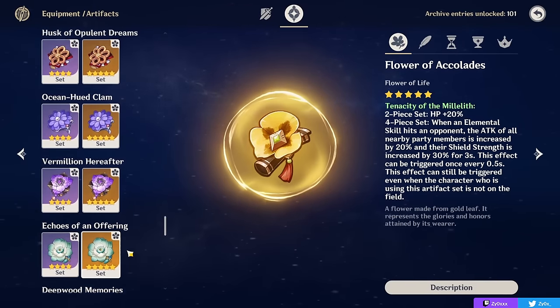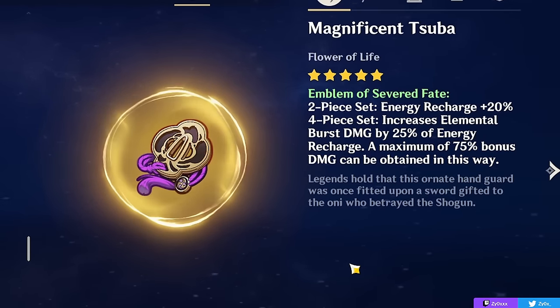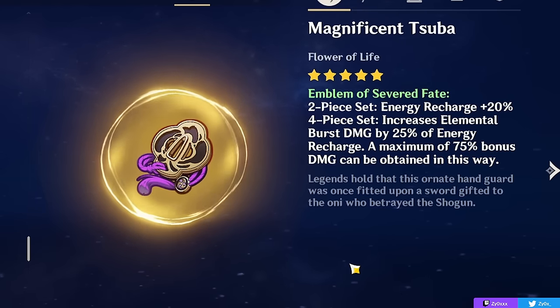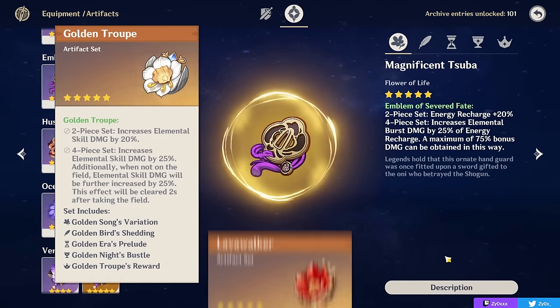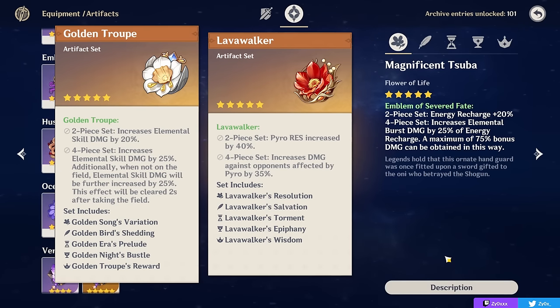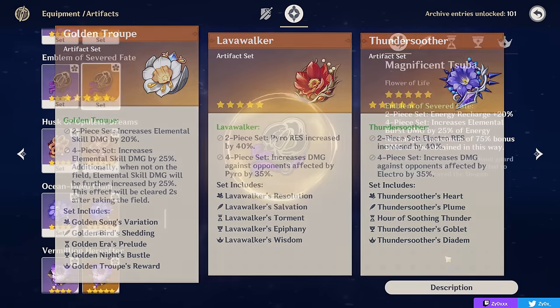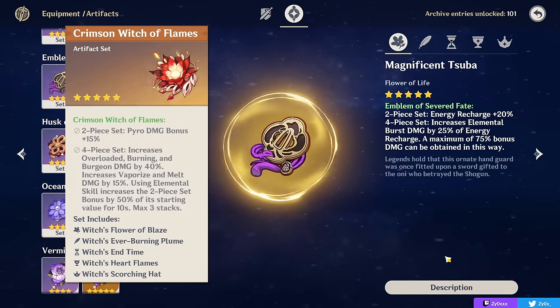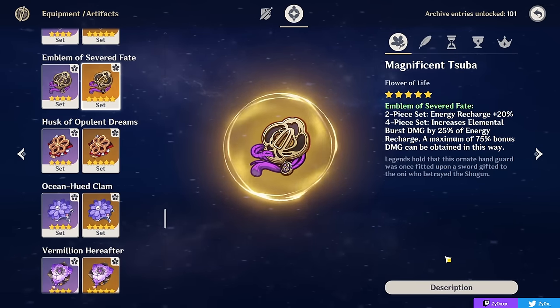For a damage-dealer sub-DPS build, the sets you're looking for are completely different. Emblem of Severed Fate is great at increasing burst damage — and since Chevreuse usually needs quite a lot of ER, this will be best in slot a lot of the time. Other great offensive sets include 4-piece Golden Troupe for skill damage, 4-piece Lavawalker if enemies are Pyro-afflicted for a 35% damage bonus to your entire kit, 4-piece Crimson Witch of Flames, or mix-and-matching offensive 2-piece sets of Pyro damage, ATK percent, Energy Recharge, or skill damage. Choose based on your substats to get the most value out of every ability.